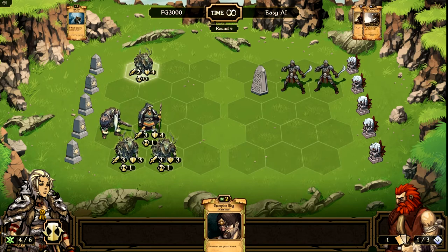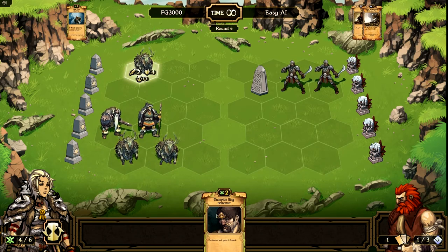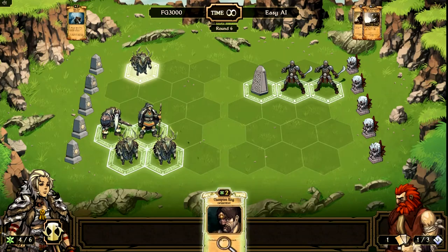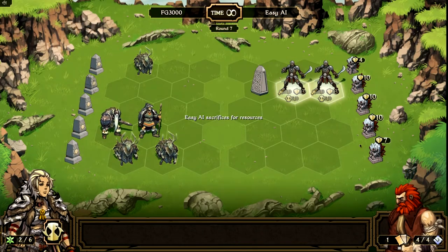That keeps these guys safe because if I lose these guys, I lose three land, which will cripple me at this point. So I want to keep those guys as safe as possible. Also, since this guy's attacking, I'm going to go ahead and give him my Champion Ring. This Champion Ring gives this unit a plus two attack. So put that on him and end my turn. That'll do four damage to that idol there — looking pretty decent.